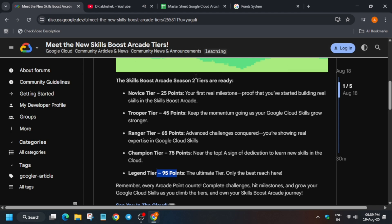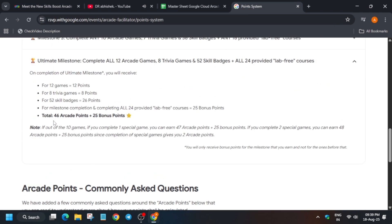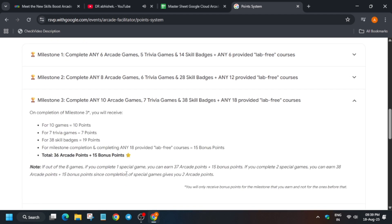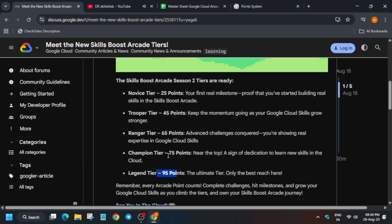Here you can see we are getting 46 plus 25, which equals 71. So we get 71 points if you achieve the ultimate milestone. If you are targeting a lower milestone, you can calculate similarly. This is using the ultimate milestone if you have participated in the Arcade Facilitator Program.